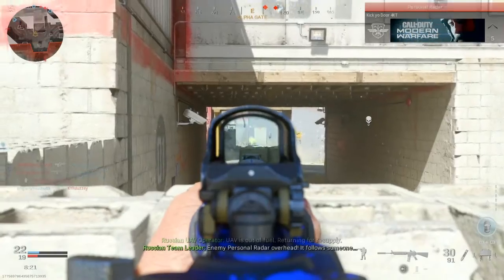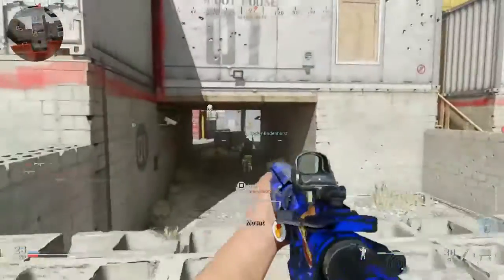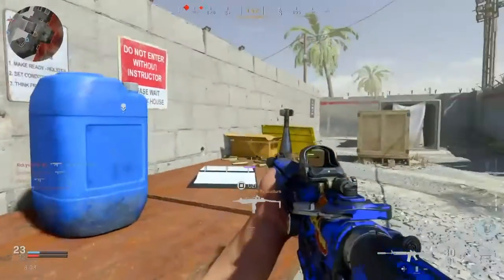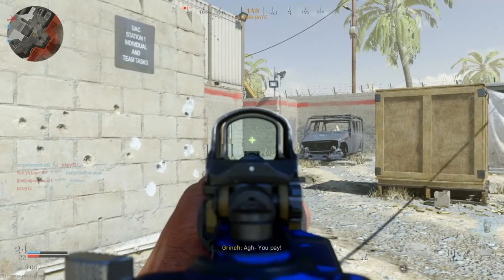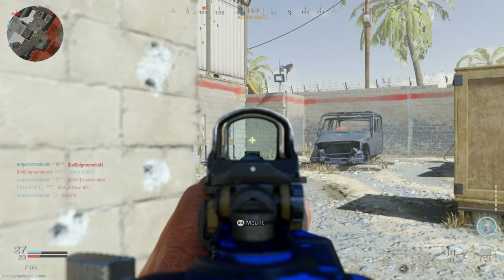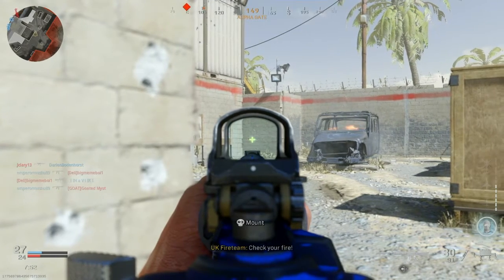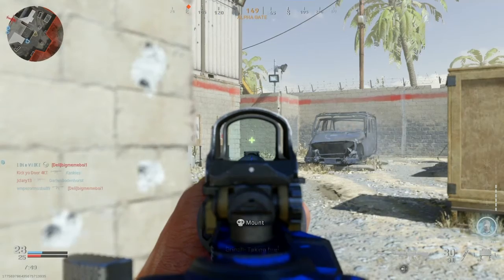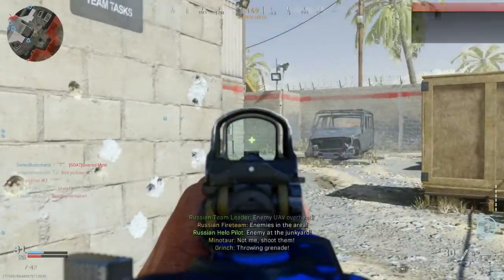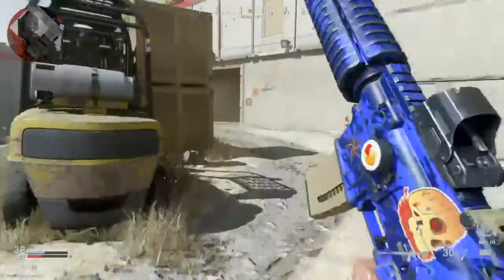It just shreds at any distance now. It was already really good at short to medium range — very strong, which is why it's one of the best guns in the game — but its weakness was long range. With this class and these attachments, it negates that weakness and makes it just as strong at range as it is everywhere else, except for extreme long ranges in Ground War or those gigantic maps. For most maps, at any range, you'll get consistent efficient kills.